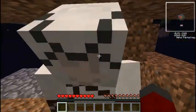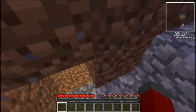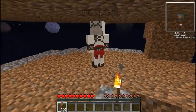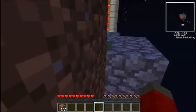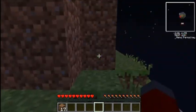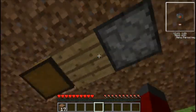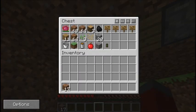Oh God, I almost got off. Come here and get this thing — very important, dirt. Bare feet are best. So we also made the furnace last time. In the chest we got, from the tree, we got charcoal, got wood, and then we made charcoal.